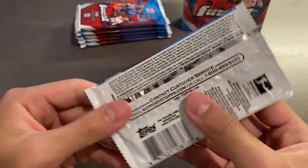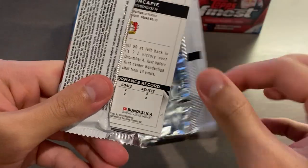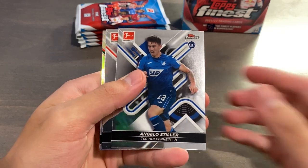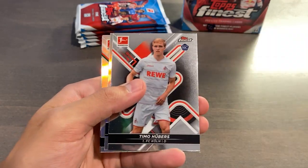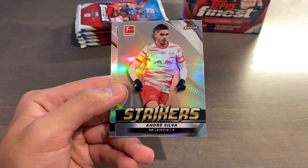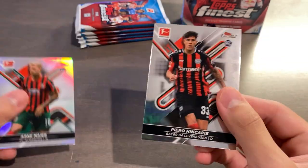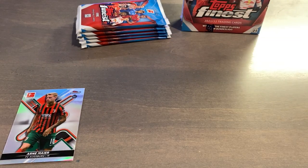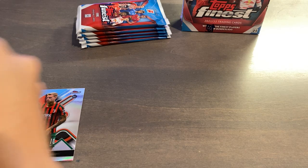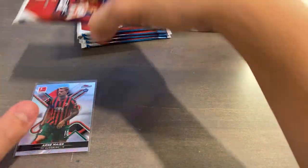Pack number one from the first mini box. We can always hit something very nice — just because most boxes don't have anything too crazy doesn't mean this one won't either. We have a Stiller rookie, Huber's rookie, a Finest Strikers insert of Andre Silva — all the inserts are in the refractor look — and then our first parallel is a refractor of Arne Meyer, and then another base of Hincapie. One more thing to note: the QC on this year's Finest has had some issues, particularly for Bundesliga — some of the cards have major surface problems.